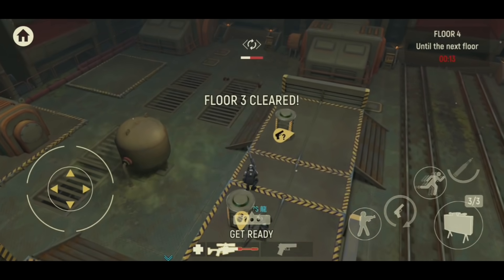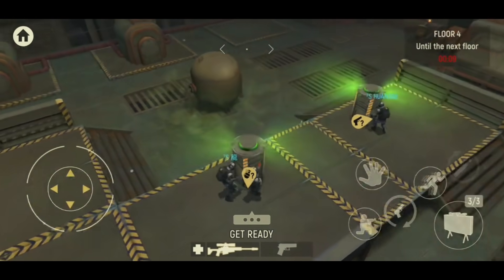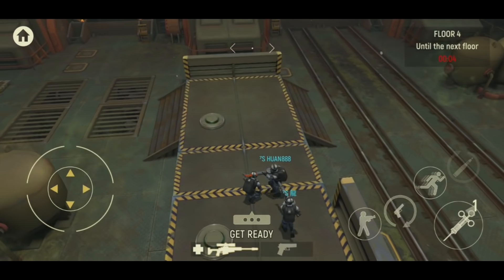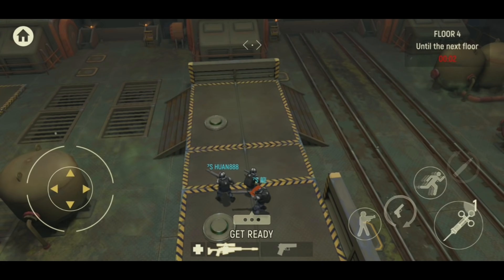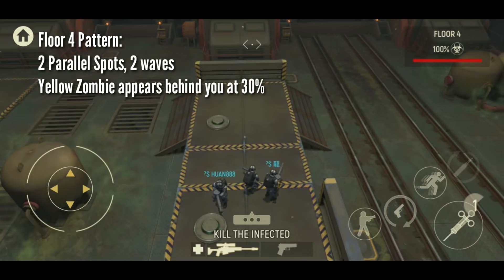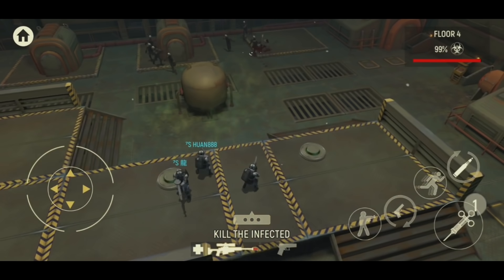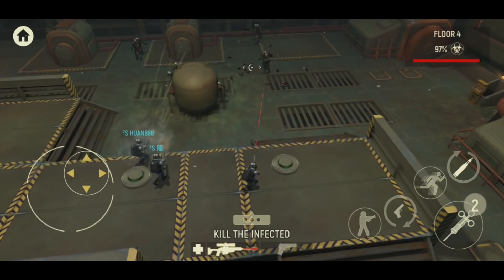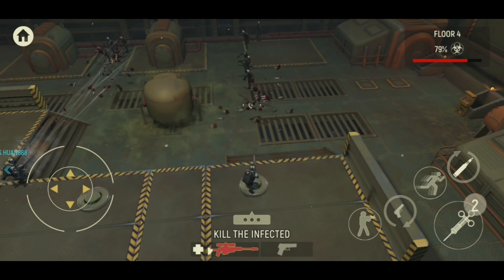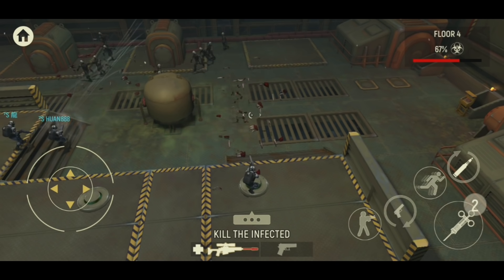Juan is still on his pistol, while Dragon and I have heavier weapons. Juan takes the pistol and I take the specials. I got lucky and got the adrenaline shot. For floor 4, the zombies come in from two parallel spots in two waves. The second wave will appear with the yellow zombie at 30%, so make sure you're on the lookout at 30% - they're going to appear right behind you.